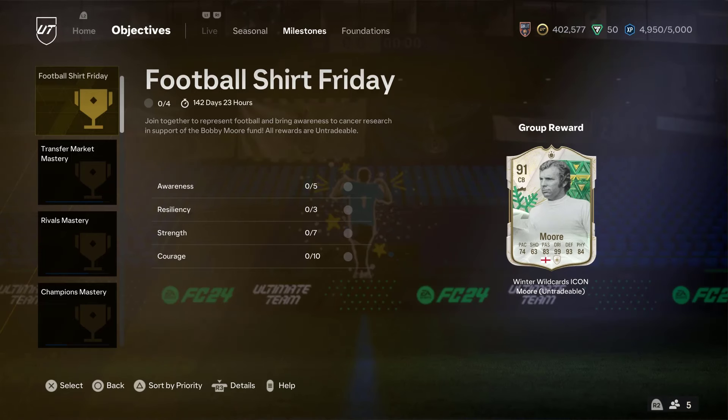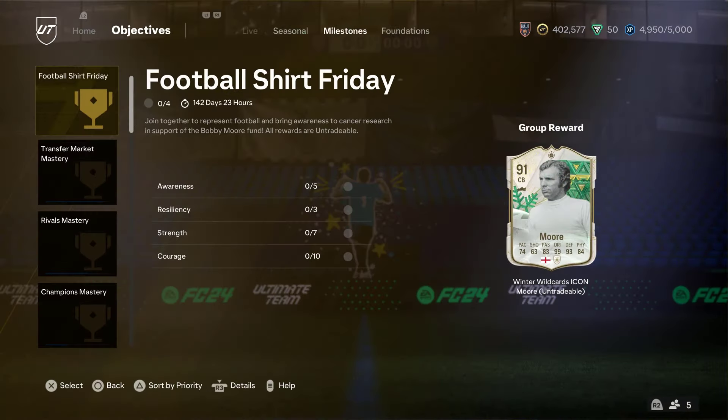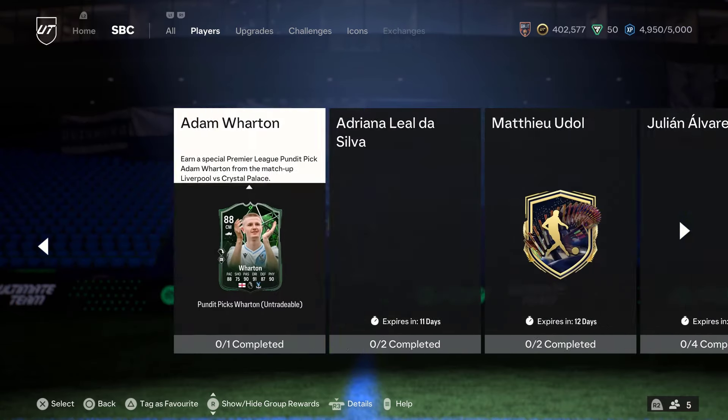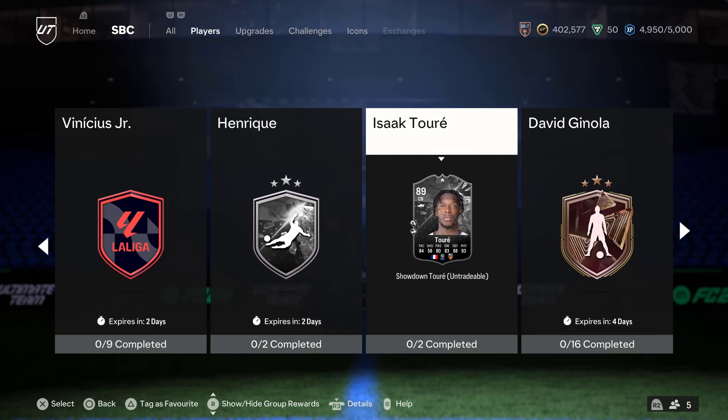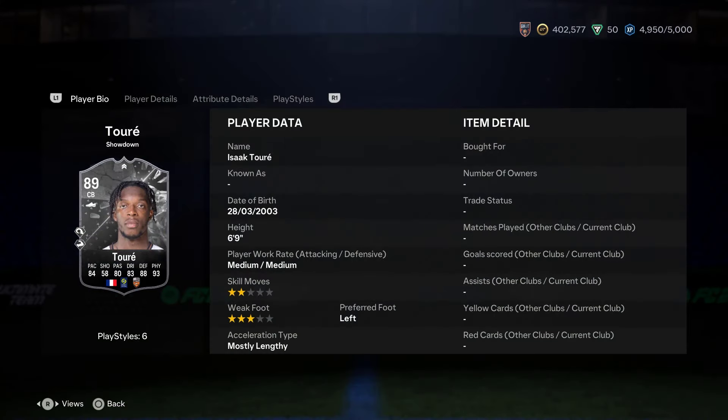They haven't added anything here recently. Football Shirt Friday — play matches with a football shirt on and you get a nice cheeky Winter Wildcards fodder icon: Bobby Moore. Not too shabby. Also Alonzo. A quick check into the SBCs — there's a new Showdown. That really tall geezer, six foot nine? Yeah, it is. Bloody hell, six foot nine centre-back.